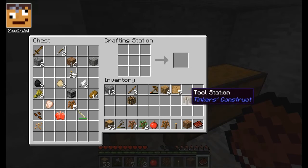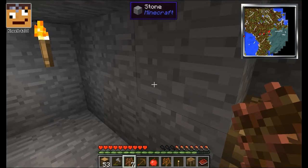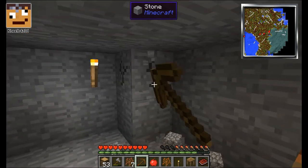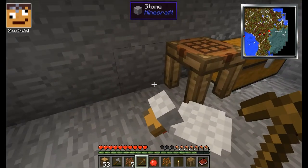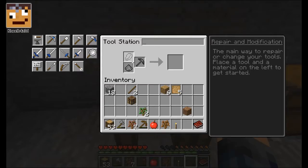Dad, I'm going to make a table. I'll need to put this on the floor, I think. I want to make repairable tools — I heard that you can make repairable tools. Yeah, so you can repair your diamond pickaxe with just one diamond and no enchantment. Dad, I made a table. Don't put it here. Where can I put it? I want to place it somewhere. Oh, repair and modification — the main way to repair and change your tools. Place a tool and a material on the left to get started.